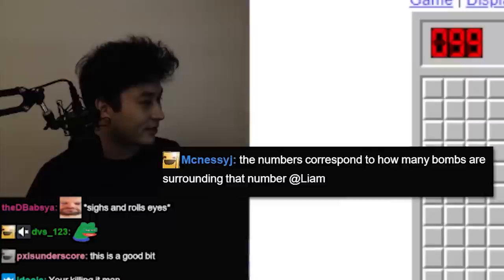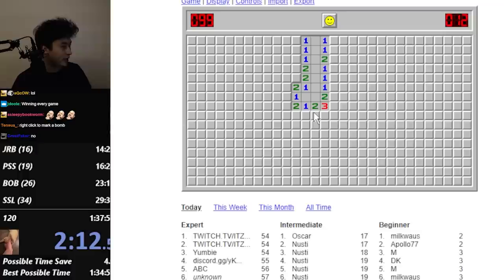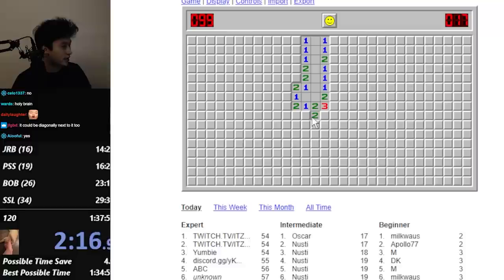This is a good run. Oh shit. The numbers correspond to how many bombs are surrounding the number. So this means there's a bomb right here, so I click here. This means there's bombs here, so I click here.